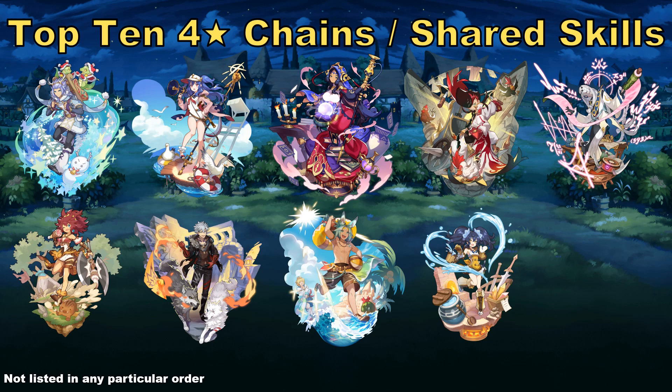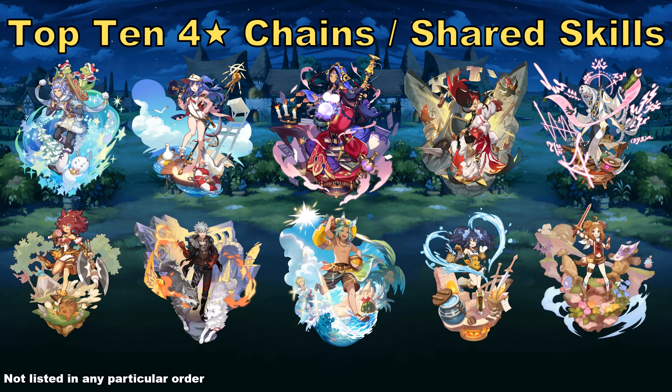And finally, our last backliner character I want to mention is Serena. Serena is one whose shared skill isn't really remarkable, but as a backliner she does have hits equals critical rate plus 12% and she has Dragon Haste as her main co-ability. That hits equals critical rate is often desirable in the flame element, so she's a pretty good backliner in that sense. Also very adorable of course — Serena is the last on this list of 10 backliner and shared skill characters.